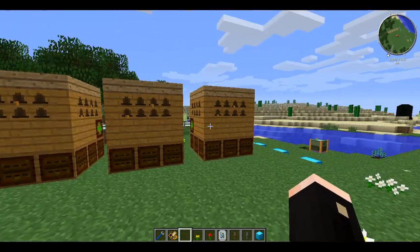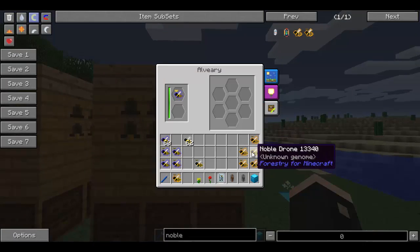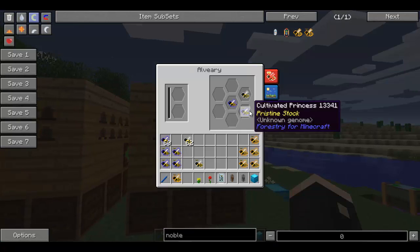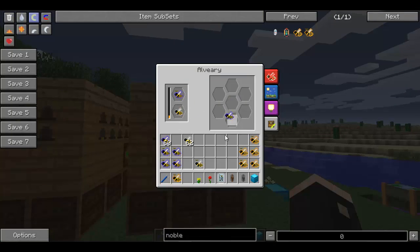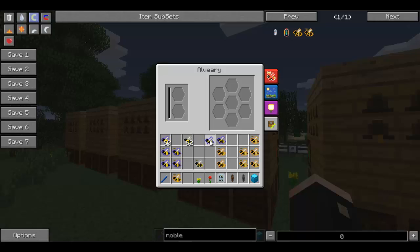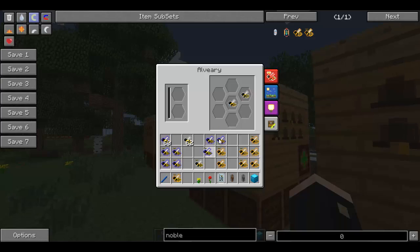This is an interesting little breed we're going to be trying to get out. The nobles produce dripping honey — dripping combs — which are pretty much the same thing. We didn't get it there, so I'll just go again. Well, there we go — we've got a noble already! That was interesting. So there's our noble.